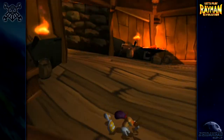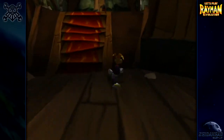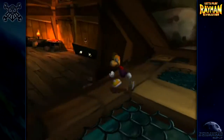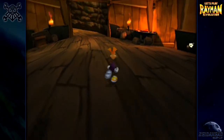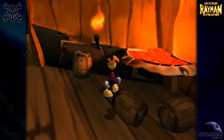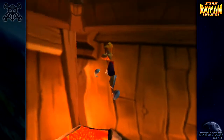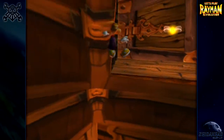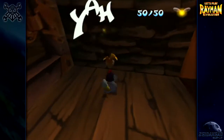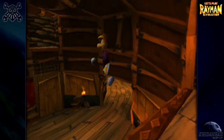This is the room with the shell portal where we first freed Carmen. The switch has been deactivated, and yet Carmen is already free. I don't really need to use the shell. Instead, you might have noticed this random pit of fire in the corner — this is what we need to use our new ability on. We can hover up using the heat from that, and this is the only thing we need to grab in Whale Bay: just those four lums. That's very annoying having to revisit this level just for that.